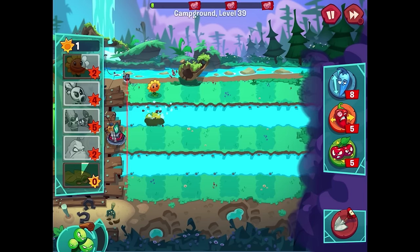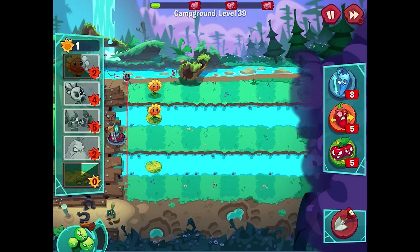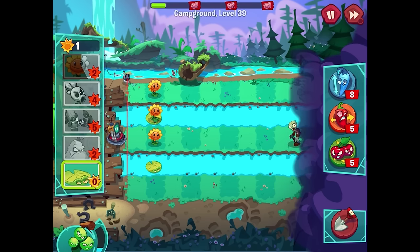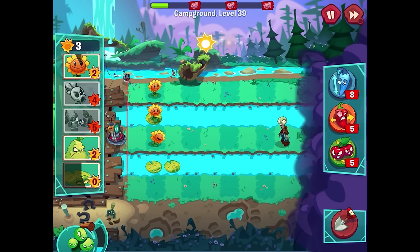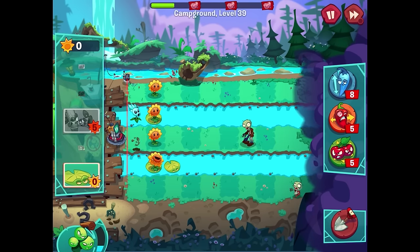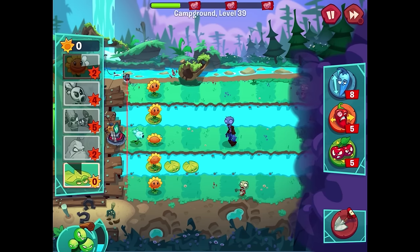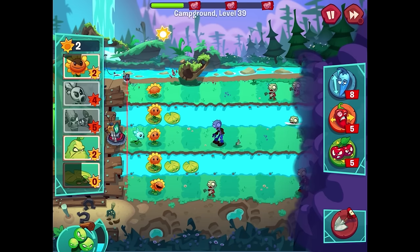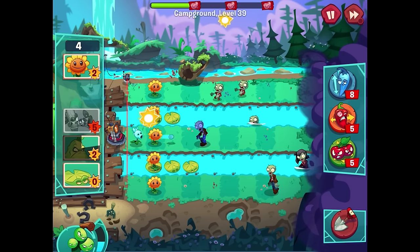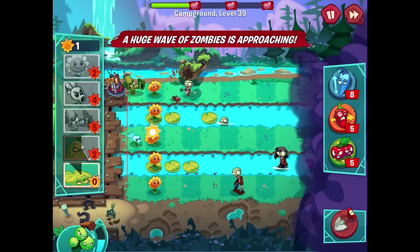We need to get some lily pads out too. The levels have been getting more and more difficult. An imp shows up on the bottom lane - not good. I'll do a sunflower and try to save up for a squash to get rid of the imp, but three more imps pop up. That's where we really need a bamboo shoot. This is terrible already - I'll try to at least get rid of one of them. I could really use a walnut here.